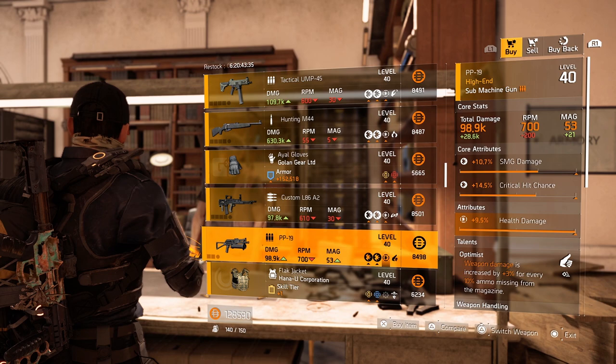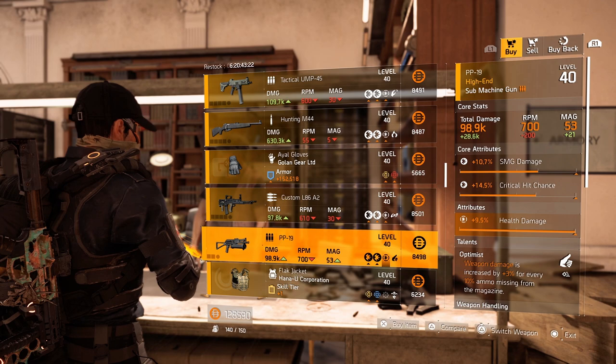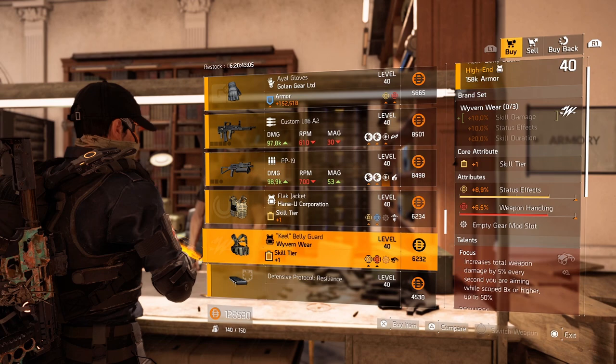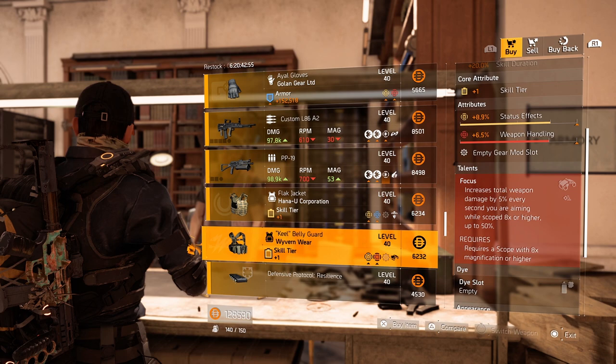PP19 with a maxed out health damage, optimist on there, but the rest is too low. The optimist could be nice and the health damage as well, but we're not doing that much health damage against higher tier enemies. The flag jacket from Hanyu with 8.3% skill damage, 4.2k armor regeneration and gunslinger — not loving the gunslinger and armor regeneration combination, I'll leave it here. Wyvern Vest with status effect, weapon handling and focus — not loving the focus and weapon handling, so I'll leave this here too.